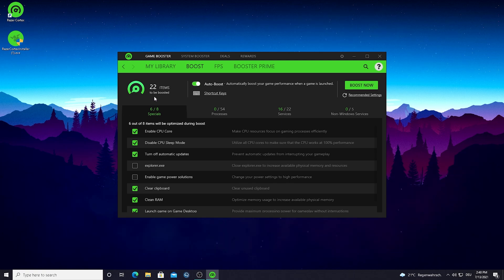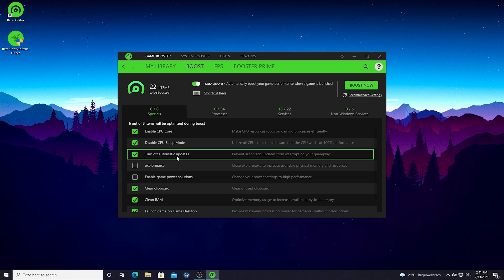We've got tons of stuff to optimize. Under Specials, first we have 'Enable CPU Core' — this makes CPU resources focus on gaming processes efficiently, which is super nice and will boost our FPS immensely. Then 'Disable CPU Sleep Mode' — this utilizes all CPU cores to make sure the CPU works at 100% performance, also super nice. 'Turn Off Automatic Updates' prevents Windows updates from running in the background while you're playing.